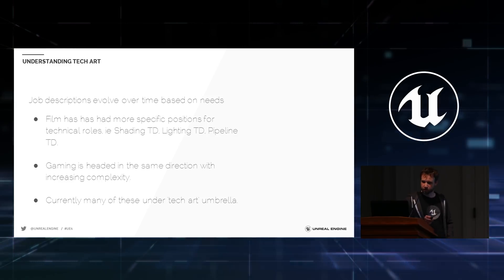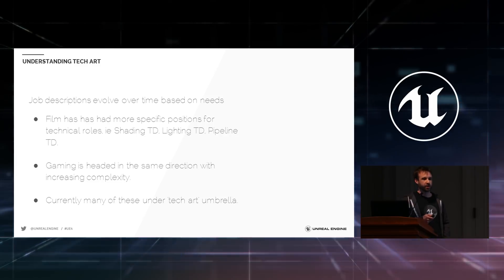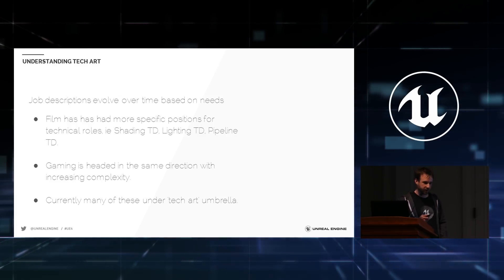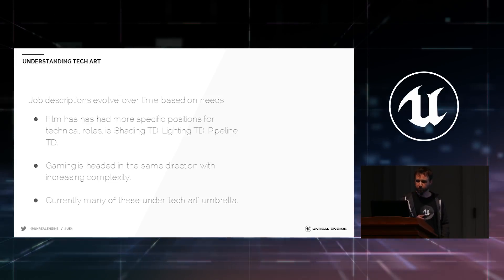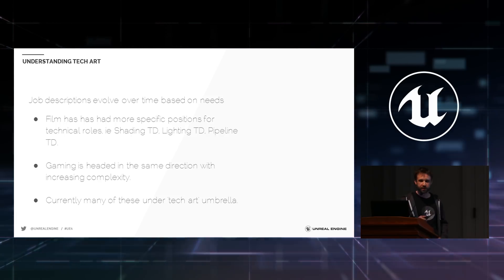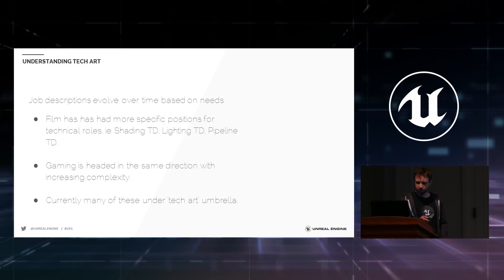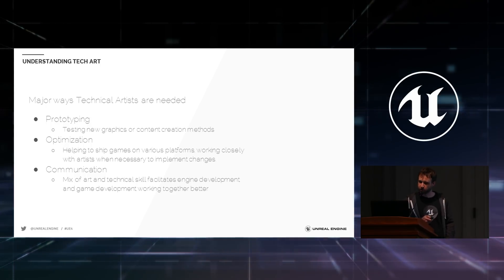Job descriptions evolve based on needs, and we've seen this with the recent collision of games and film. We've been hiring people from the film industry, including folks from Pixar. Film has had more specific roles that fall under our tech art umbrella — shading technical directors, lighting technical directors, pipeline technical directors. We're not quite there yet in games; a lot of that currently falls under the tech art umbrella. There are a lot of different ways technical artists are currently needed.